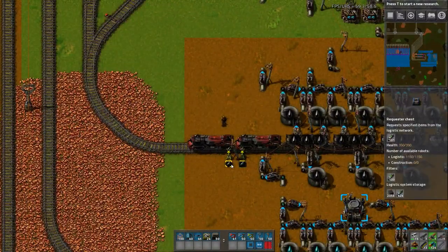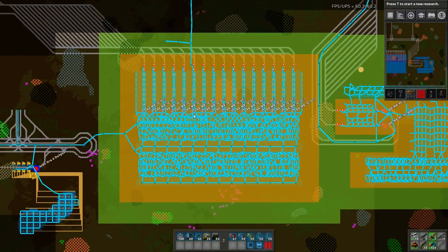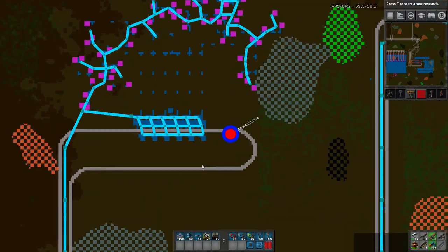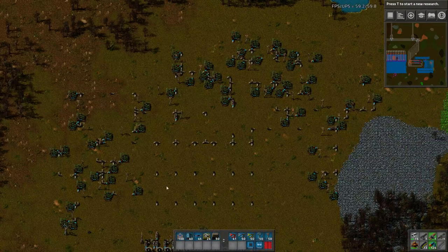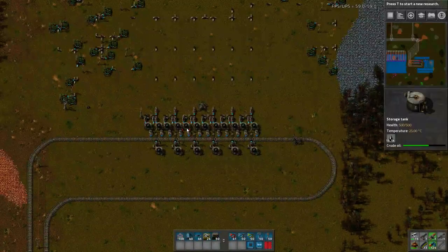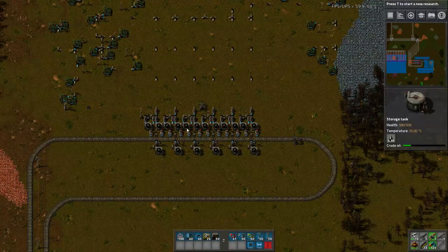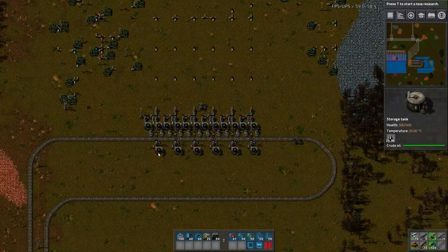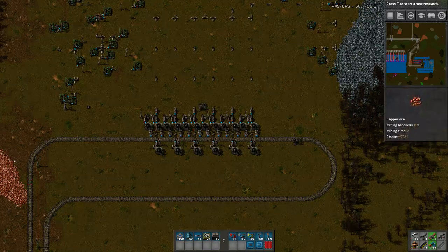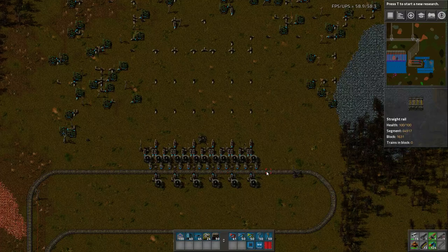I wanted to have the full-blown endgame fueling solution right from the get-go. If you look at the train network, this is the iron smelting connected to the stacker — I've shown you that last time. I've connected one new train up here, connected to this one patch of oil. It's all being loaded into this train station and filling up very very fast. It has no trouble being almost full, and it fills up completely by the time the train gets back.